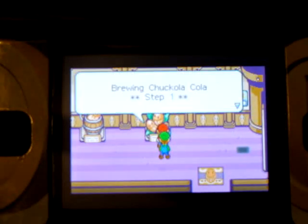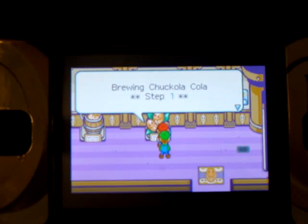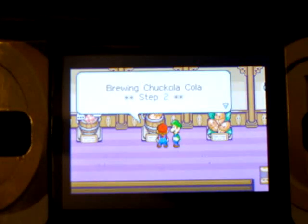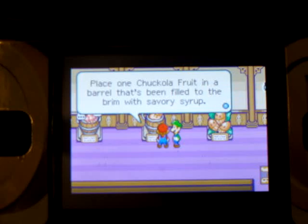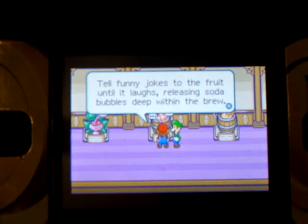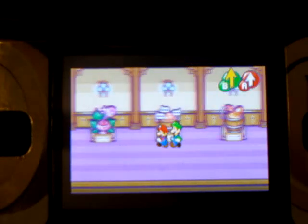Then walk on in, and before I save, I'm going to read this. It says: How to brew Chocola Cola. Step 1: A main ingredient of Chocola Cola is Chocola Fruit, which grows only in Chocola Huck Woods. Step 2: Place one Chocola Fruit in a barrel that's been filled to the brim with savory syrup. Step 3: Tell funny jokes to the fruit until it laughs, releasing soda bubbles deep within the brew.